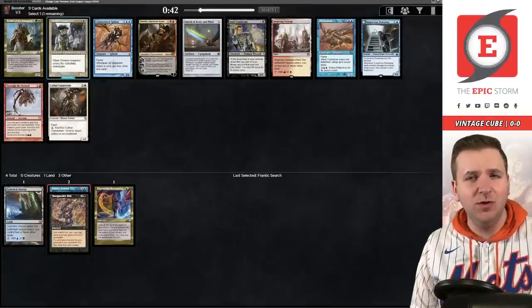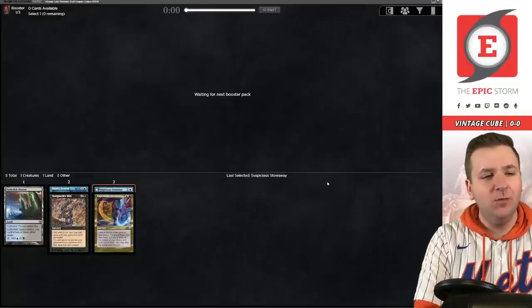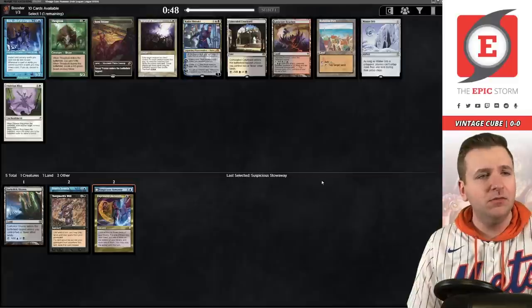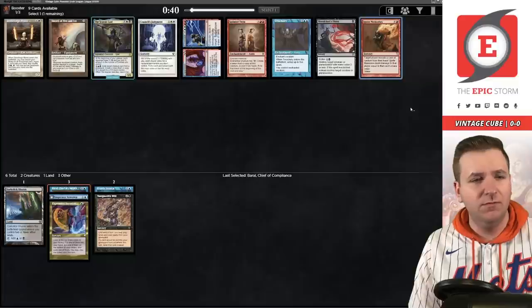I don't think any of these are good. I guess we take Stowaway — I think Palinchron stinks. Let's take the Stowaway. It's not a card I'm upset to play; I'm more just a little disappointed we're not getting more combo-y cards at this point. Okay, Ignite Memories — now we have a win condition. We have Wield the Thunder; we'll take that. Mind's Desire came back, hello.